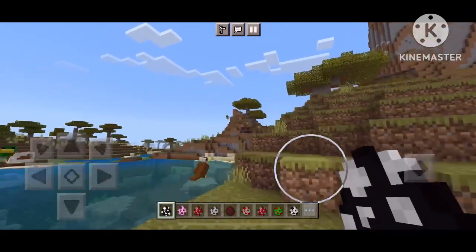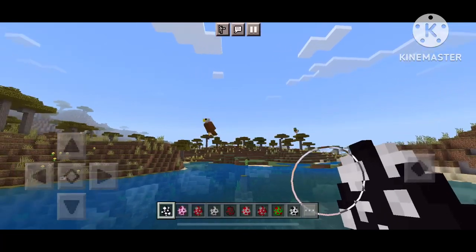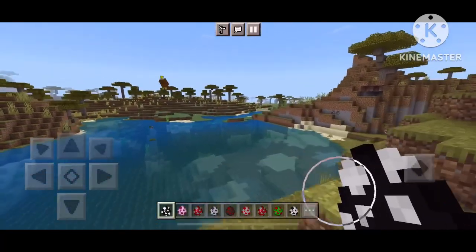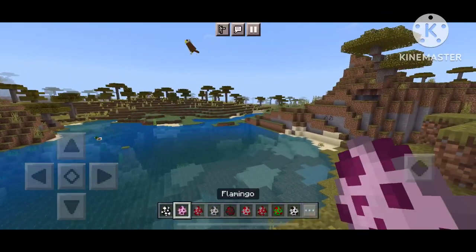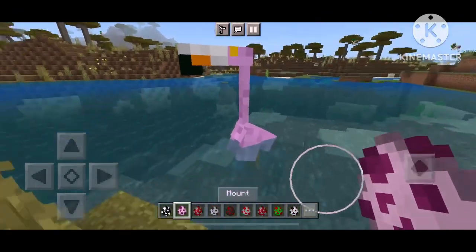They don't fly too well unfortunately, but you can tame them, then ride them, and they attack a few mobs like spiders and stuff. And here's the flamingo.